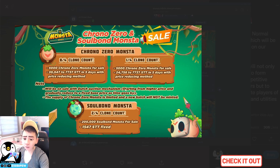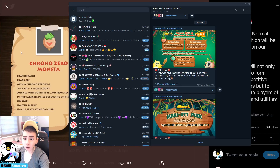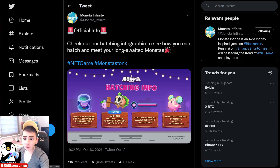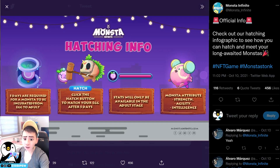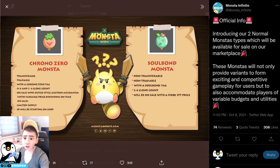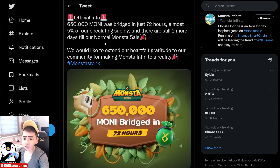You will need Money tokens to transfer over. The current finalized rate is that one Money token can be exchanged for about 500–550 STT, so you need to do some calculation. Once you purchase the egg, you will need to place it in the incubator for five days. It will transform from egg stage to adopt stage, and after clicking hatch the Trono Zero or Soulbound monster will be available in the adult stage with attributes: strength, agility, and intelligence.